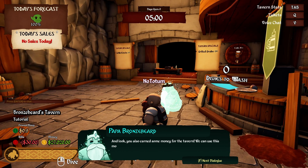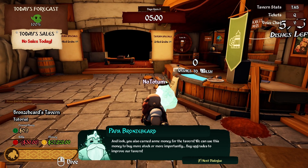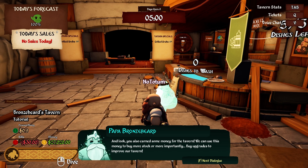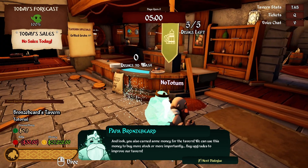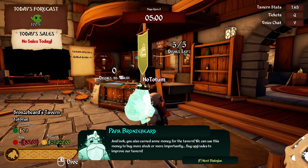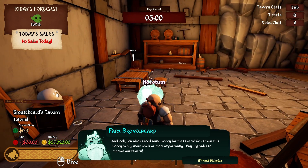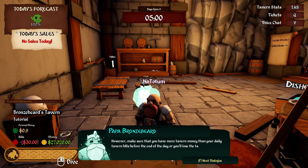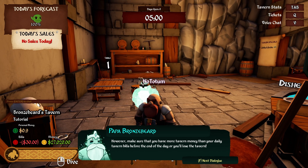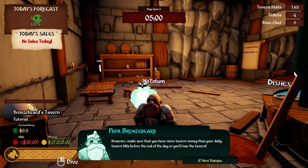But look — you also earned some money for the tavern. We can use this money to buy more stock, and more importantly buy upgrades to improve our tavern. There are still five dishes left — I don't know how that's possible. However, make sure you have more tavern money than your daily bills before the end of the day or you'll lose the tavern. I only have 30 bucks in bills.